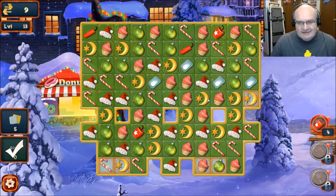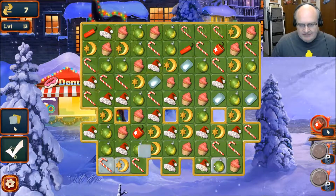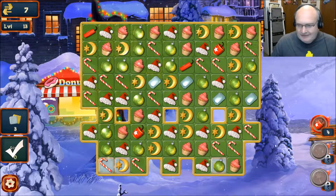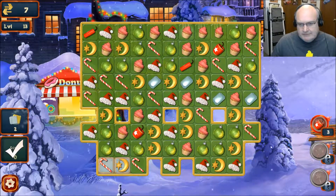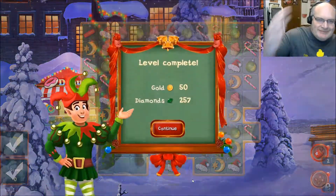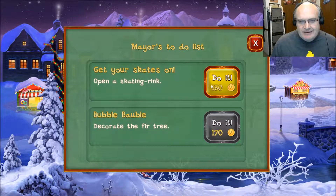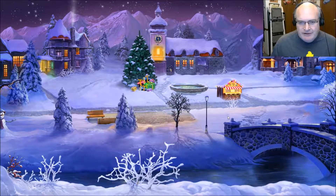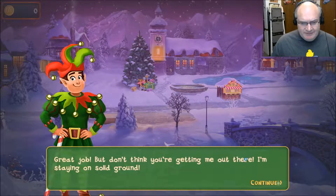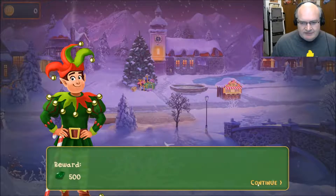It was fun while it lasted. We only got five left. Sometimes you just got to use the power-ups. This will get us the skating rink! Oh, I guess that's the skating rink in the back. Great job, but don't think you're getting me out there — I'm staying on solid ground.